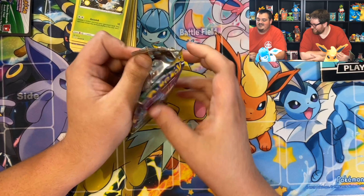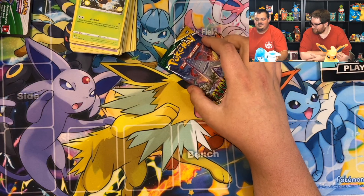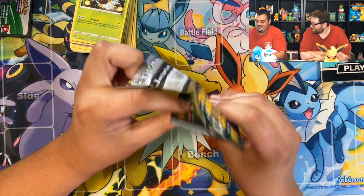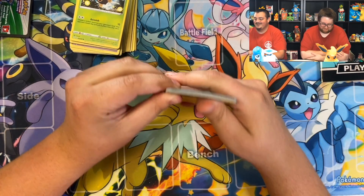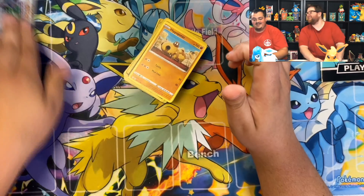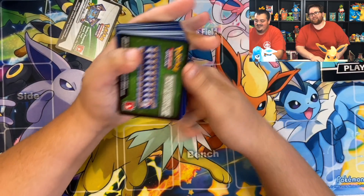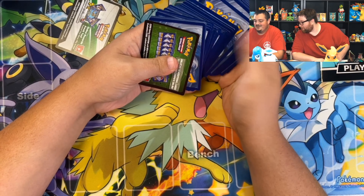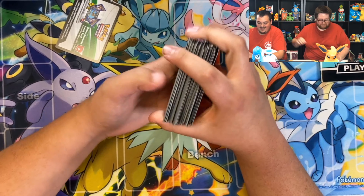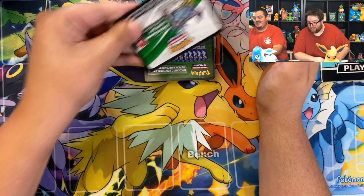Last one — Glaceon. Could you imagine if this has the Rayquaza? It's another green. Wow — zero Vs. We got one white coat and it was a Florgus. Congratulations on your Florgus, Steven. I got like a $40 Florgus. You did at minimum.